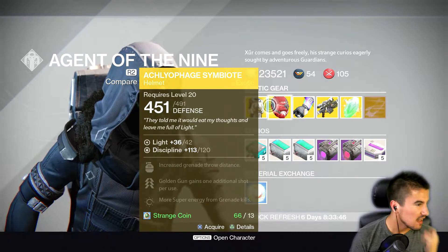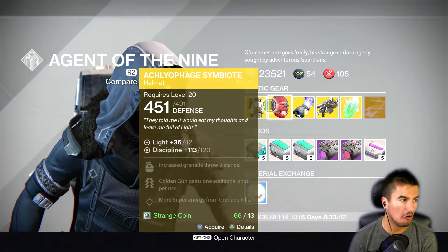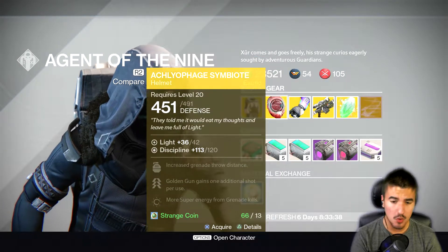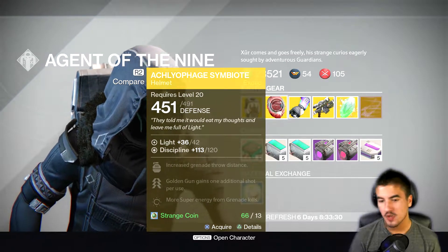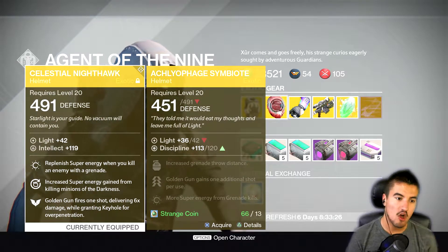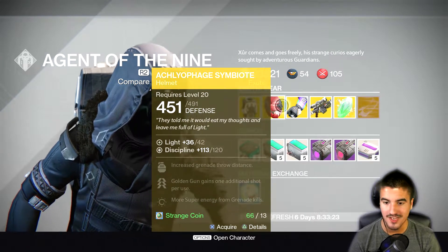Sorry guys, my mouth and sinuses are a mess right now. Anyway, we got the Aculophage Symbiote. What this does is it gives you a golden gun shot. Really good in PvP and PvE. Definitely get that one. The PvE king is more of the Nighthawk at this point, but this is definitely the PvP king for hunter gunslingers.